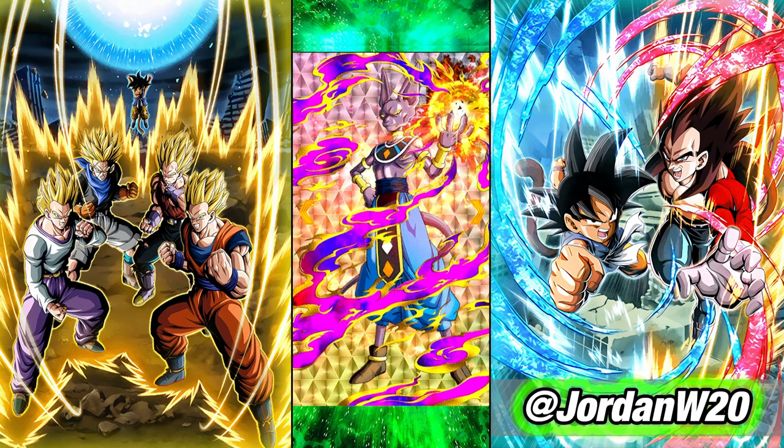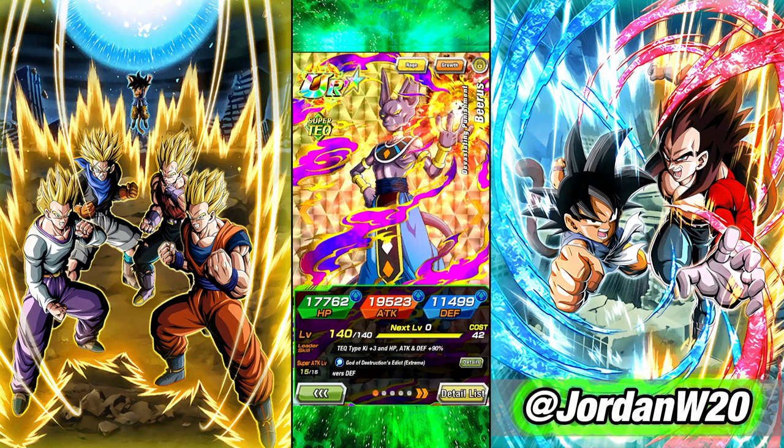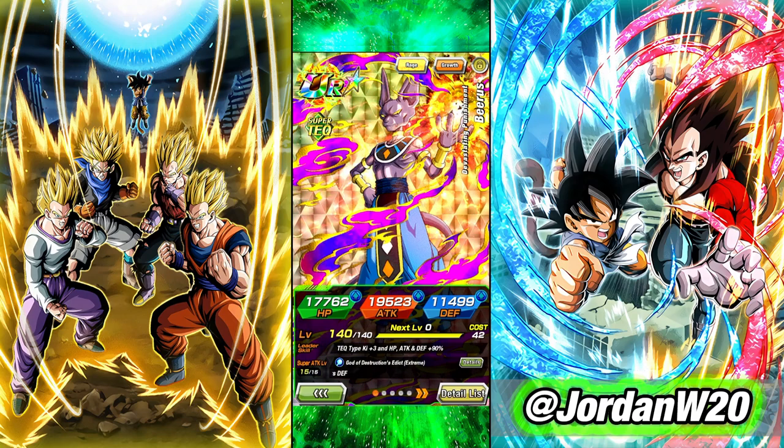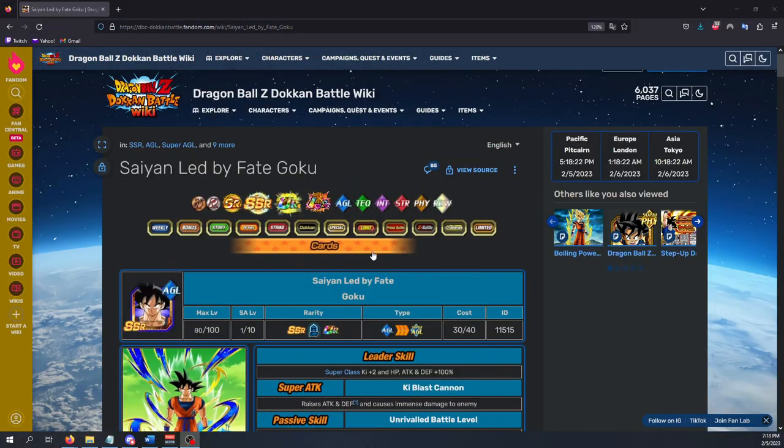For example, this Tech Beerus here is a very old unit, but he's already received his EZA and is at level 140. Maybe in the future — they've talked about in surveys giving these types of units a second EZA. They don't have plans to do it at the moment as far as we know, but my Beerus is ready to go in the event that they ever do. So the Dokkan Wiki is a very good resource — you can go to every character in the game and see all of their information, what categories they're on, how to awaken them, and down at the bottom, which units can be farmed to raise their super attack.